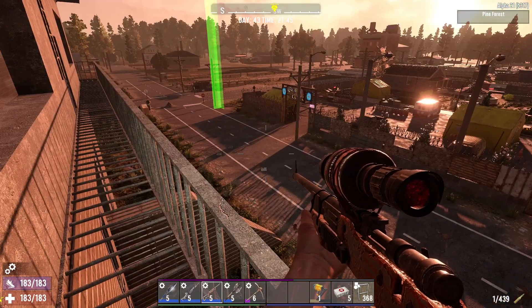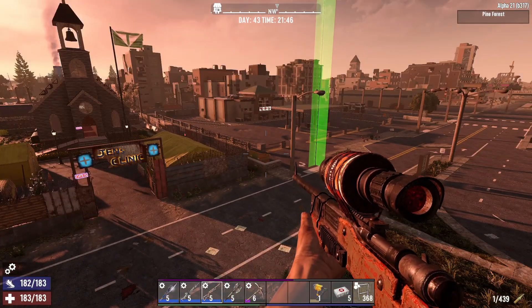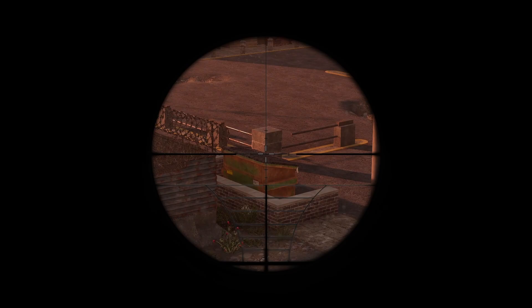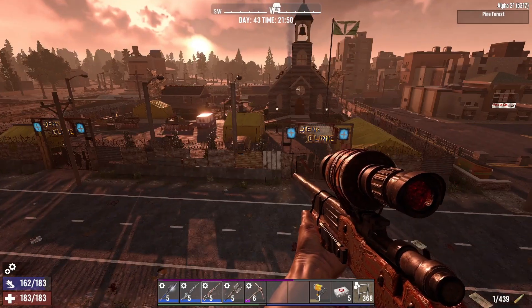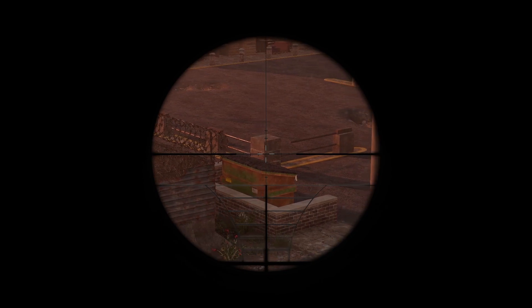One thing that blew my mind is I was out here looking around for zombies and I noticed that even with the naked eye you can see the flies around the dumpster. That's no big deal, but that's crazy detail especially from this far away. They didn't have to add flies at all. It's all that small attention to detail that really adds up.